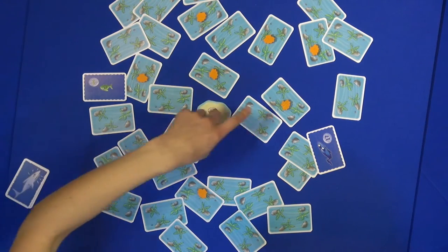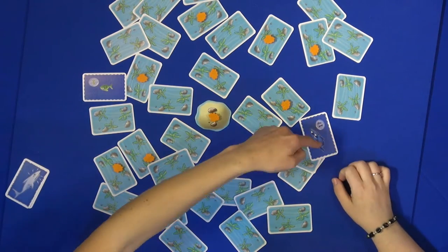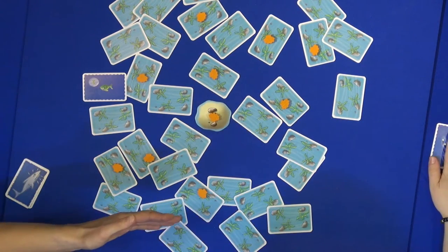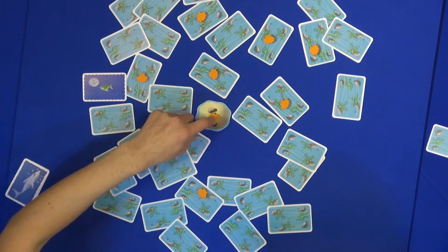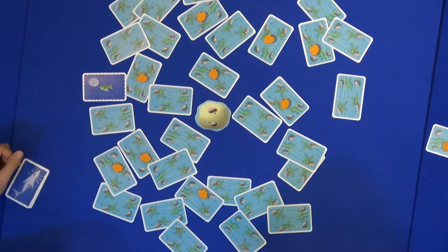And then the highest surviving number fish wins the round. The player who turned this card wins this card. Each card is worth one point. Each shell is worth one point. And the player also gets the shells on the sandbank, so if there are many shells there, they'll get all the shells.